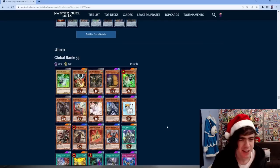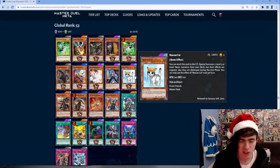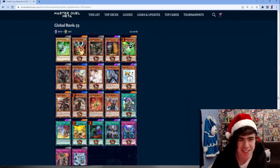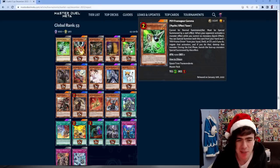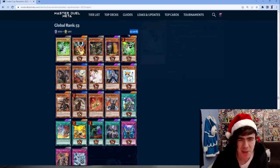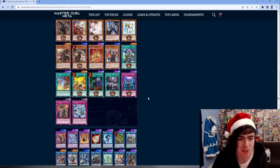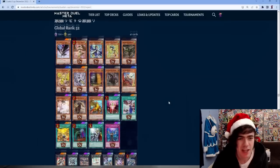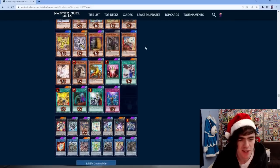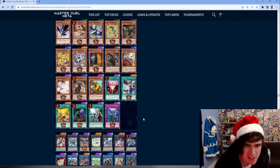Next we have Tri-Brigade Branded running Triple Rescue Cat, which sets up an insane end board. Opting for three Droll and Lockbird and double Gamma at 45 cards, running Triple Small World. I'm not sure about going to 45 cards just for three searchers - feels like you should just run fewer cards to draw better. But this guy topped and I didn't, so he knows better. Then another Lyrilusc Tri-Brigade - nothing too spicy.